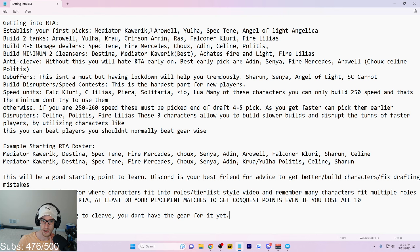You need to establish your first big characters. Mediator Carrick, Airwell, Yulha, Spectenna, and Angel of Light are some good options. If you need a picture to see all the characters you have and where they fit, go into the Day 19 guide — it will show where most of those characters would be placed. A lot of information is coming your way. Second, build two tanks: Airwell specialty changed is the number one option, Yulha and Crowd are two great options.